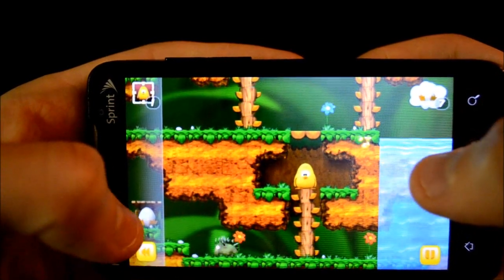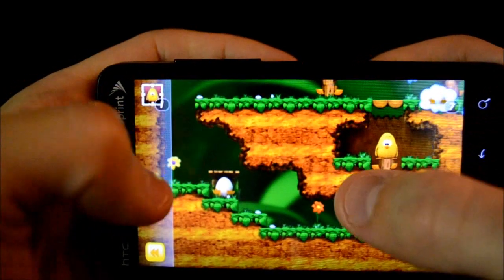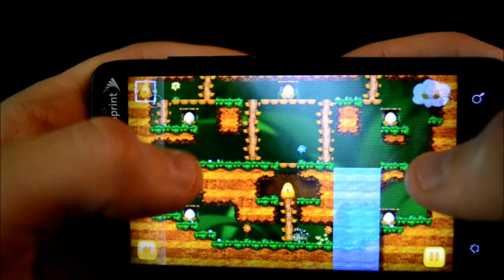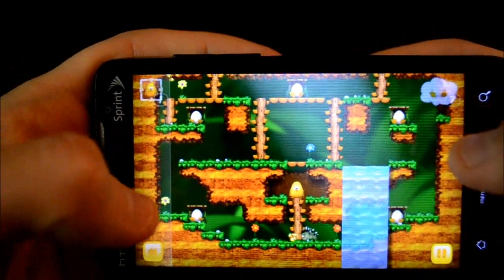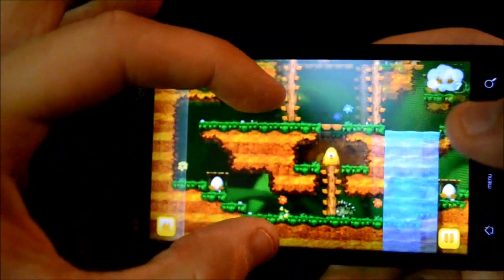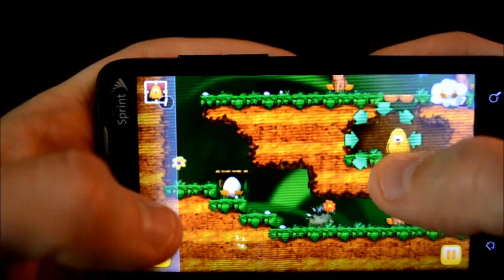You've got to save all these other little chicklets that are in their shells — you can see a white one down here. You can use both fingers to scroll around and zoom out a little bit to see the level. As you go through, you have to climb, teleport, build bridges, and all kinds of stuff to finish the level, and you have to collect all the eggshells to complete it.